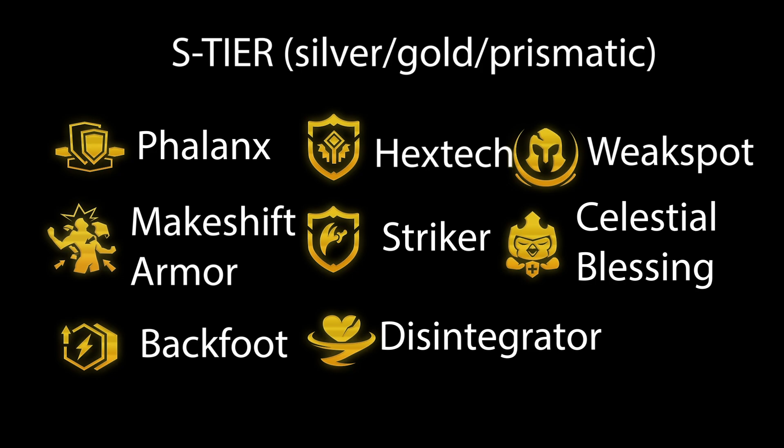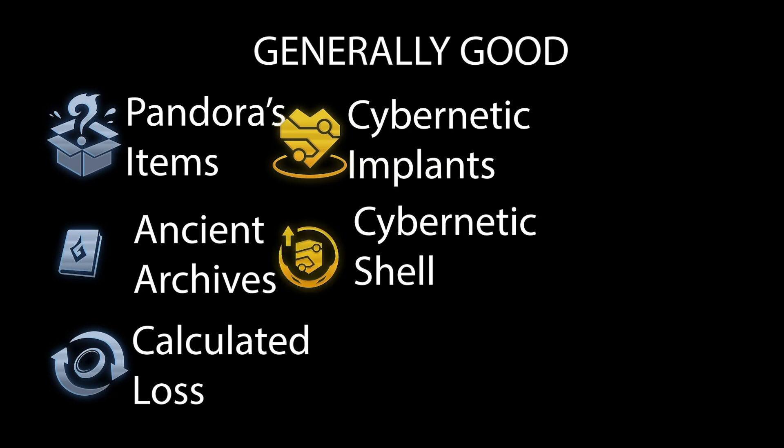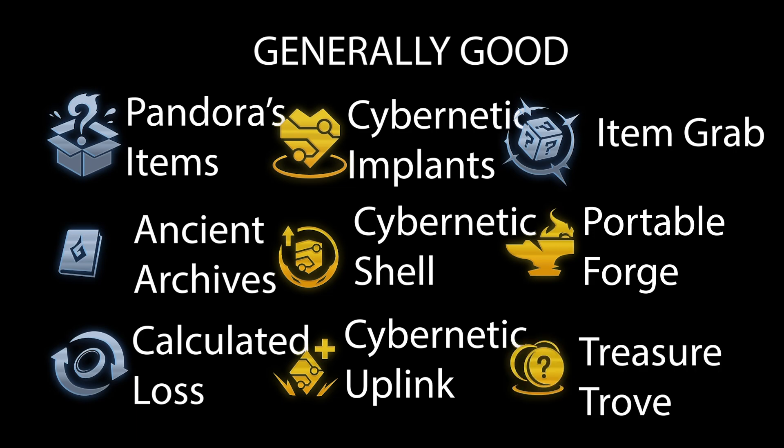Celestial Blessing is great because it heals the whole team while the Hextech shield is active. Since you're not always guaranteed to hit perfect augments, here's a list of augments that are just generally good on Sivir. Pandora's is great — you basically get to pick your own items, you just need to reroll the components you don't have any use for. Tome of Traits is good, a bit of a gamble but you can usually hit something useful. Calculated Loss is insane, especially if you want to lose-streak and get amazing econ early. Cybernetic Implants, Cybernetic Shell, and Uplink are also generally good — just remember to split your leftover components on other units. Item Grab Bag, Portable Forge, and Treasure Trove are also just generally good.